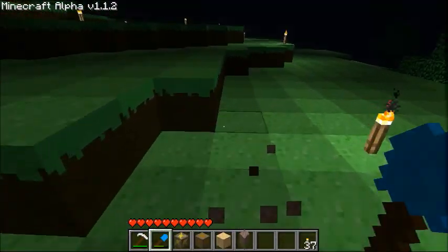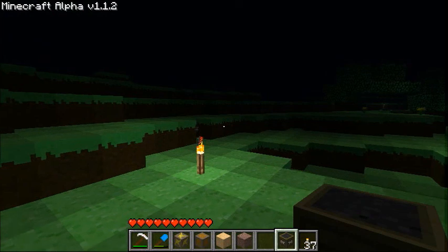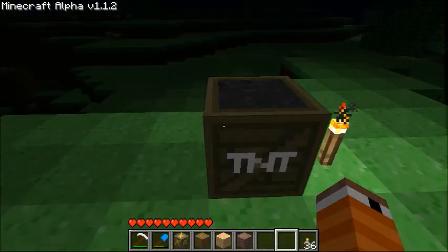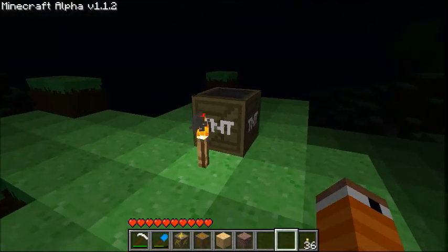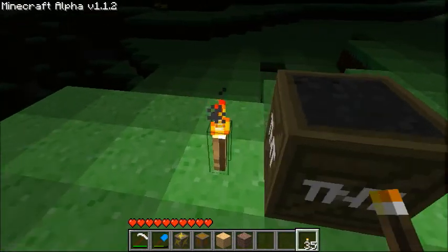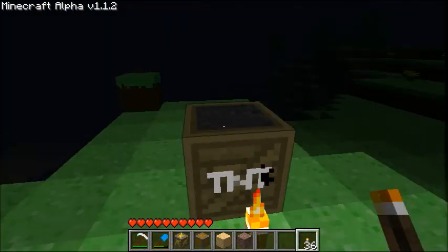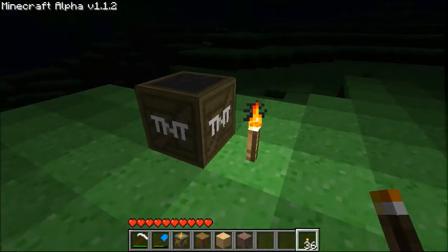Let me go ahead and mine these all up. I have another block that I'm going to show you, but it has to be placed somewhere else, so I'll place it right here. Here is TNT — pretty cool, I like it. You can see the gunpowder on the top and it's just a box, a crate. Whoa, I displaced it — I didn't even know you could do that. That's creepy. Yeah, that's TNT, pretty cool.